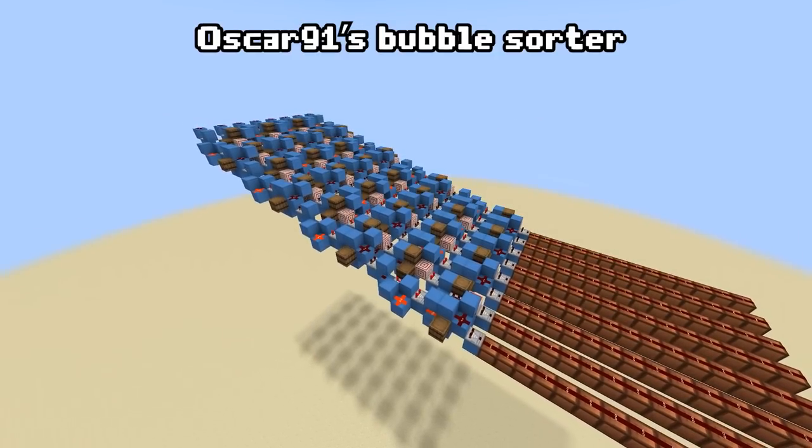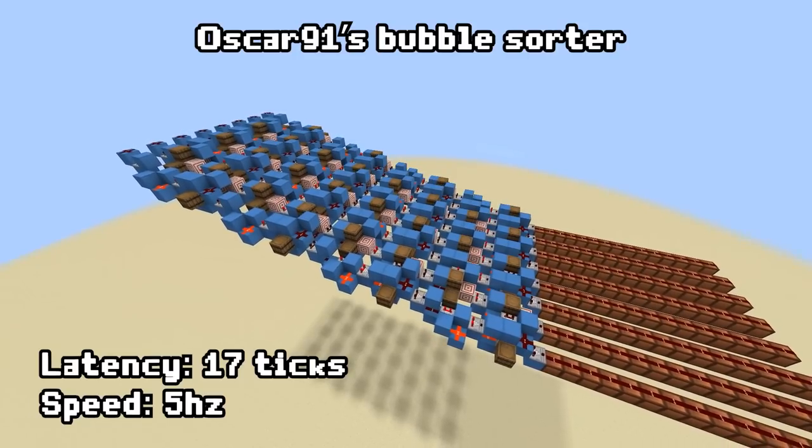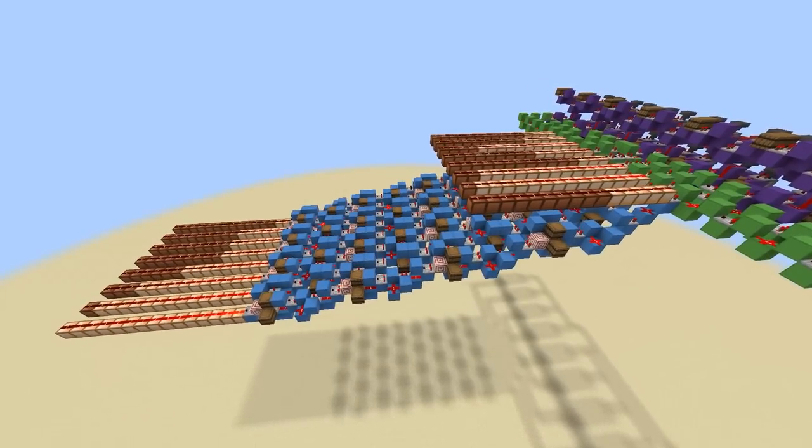This is Oscar91's bubble sorter. It takes 17 ticks from input to output, and it's 5 hertz, which means it can sort 5 sets per second, where a set is 8 signal strengths. This thing is absolutely insane. But how does it work?